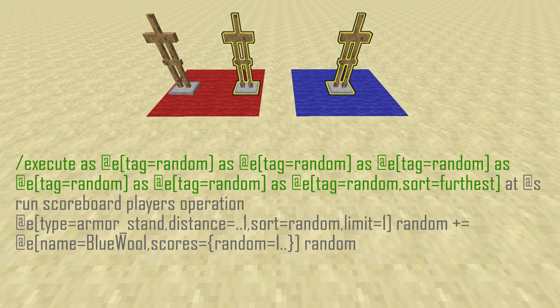Focusing on this little portion: when we have sort equals furthest, we're assuming the command is run closer to the armor stand on the blue wool. If you're putting it in a function, make sure this command is executed at the location of the armor stand on the blue wool. With sort equals furthest, the one on the red wool runs first and the one on the blue wool runs after, so the steps are done in order. If we do the steps out of order, we'll end up with only even numbers, which is probably not what you want.